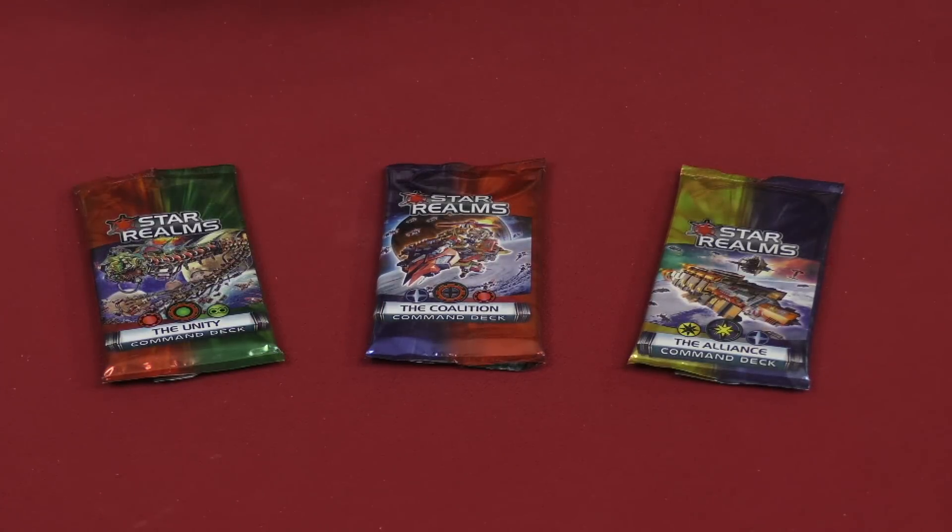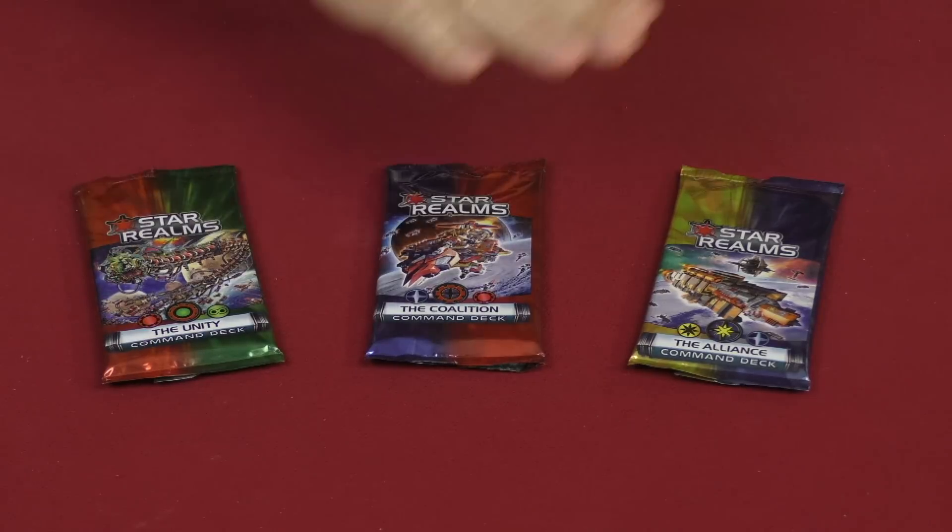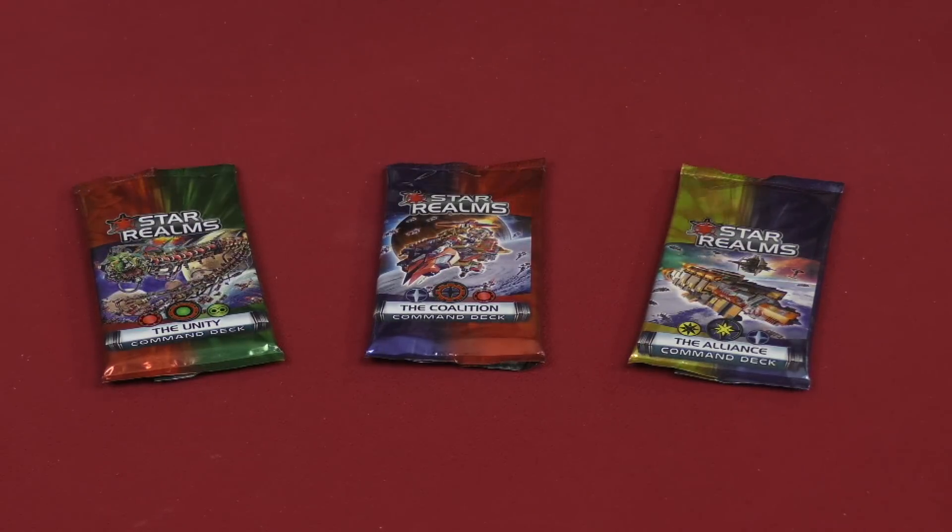The three decks that we're going to take a look at today are the Unity, the Coalition, and the Alliance. I've already showed you what comes in these packs so I'm not going to focus so much on what you're going to get, although I'll show it to you. I'm also going to be talking about the strengths and weaknesses of these different decks and what I like and what I dislike about them.